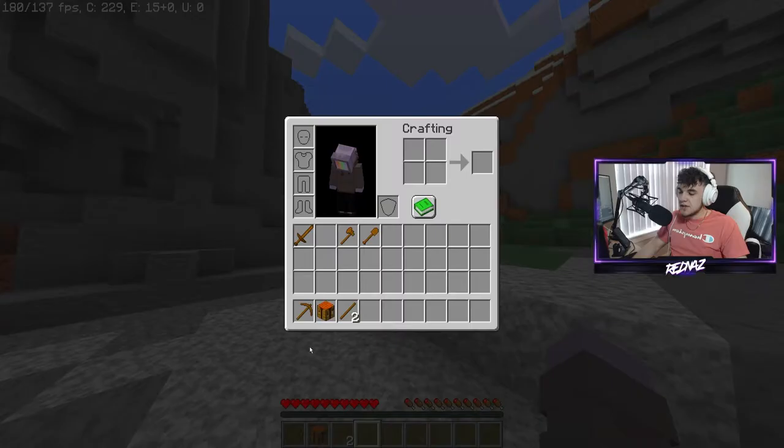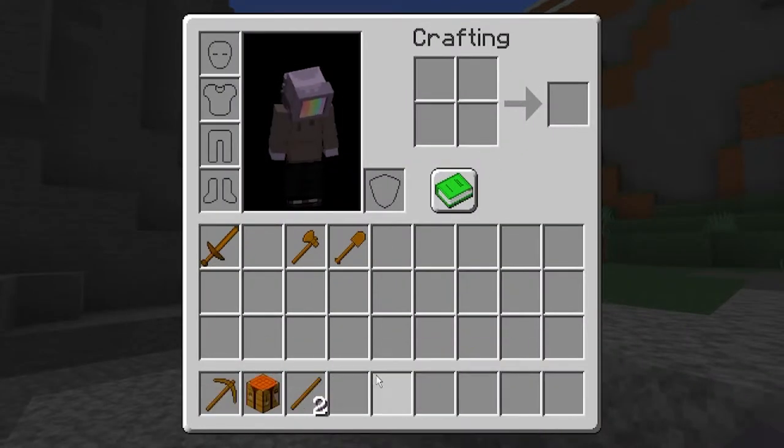Before you get this achievement, you are going to need a couple things — those things being a wooden pickaxe, a crafting table, and two sticks.